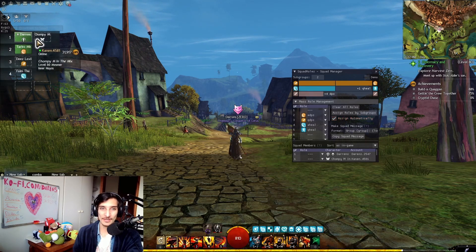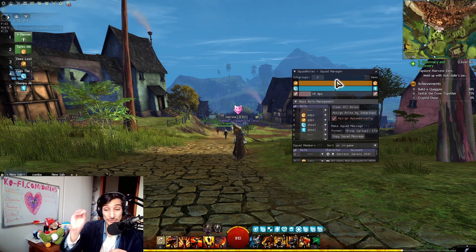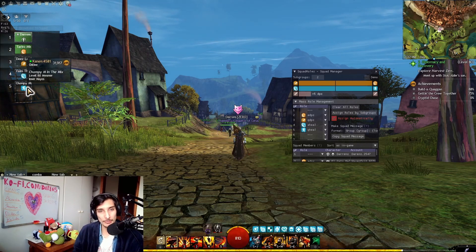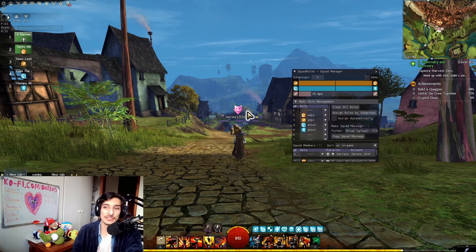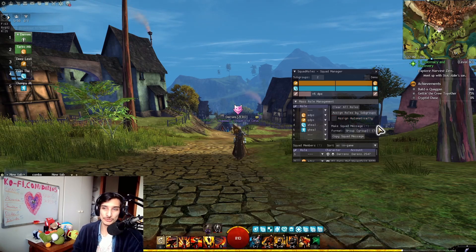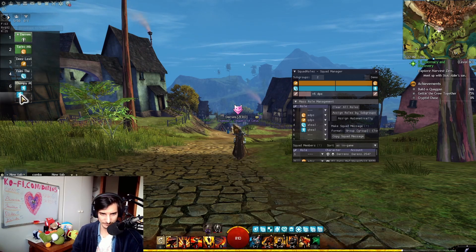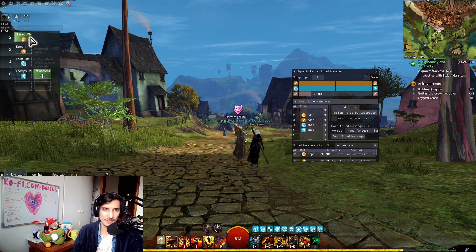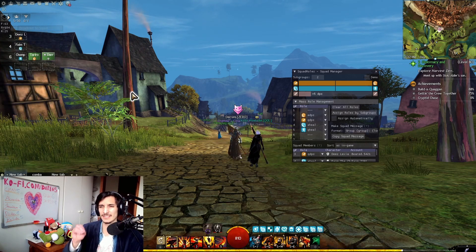With one person placed for healer and one for DPS, the system fills in quickness heal automatically. It's important to disable 'assign automatically' before you start manually organizing subgroups later, otherwise it'll bug out. Once disabled, you can build your perfect subgroup with the correct alacrity, quickness, and DPS assignments.